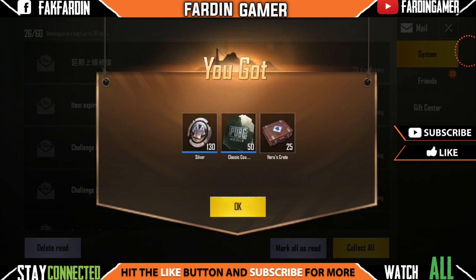There are 5 classic coupon scraps and 136 silver fragments, and this is how I made this upgrade. You can easily use it, and you can use it for 2 days.